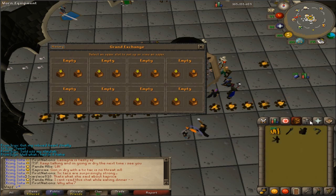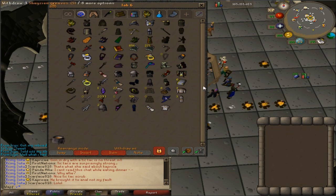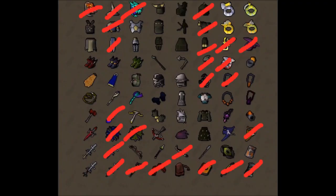Before I end the episode, I'm going to make a few more purchases. I got back my Toxic Staff of the Dead and the rest of my full Variks, and I'm probably going to buy my Karils back too. We purchased the Twisted Buckler, the Spectral Spirit Shield, and some of our Barrows armors back — overall we just got a lot done. Next purchase is probably going to be either an Arcane or some Ancestral Pieces — particularly the robe top and bottom. Not sure I'll get that in the next episode since it's about 400 mil, unless I solo a Twisted Bow. Anyway, hopefully you guys enjoyed — if you did, feel free to leave a like. See you in a few days with the next episode. Peace out.